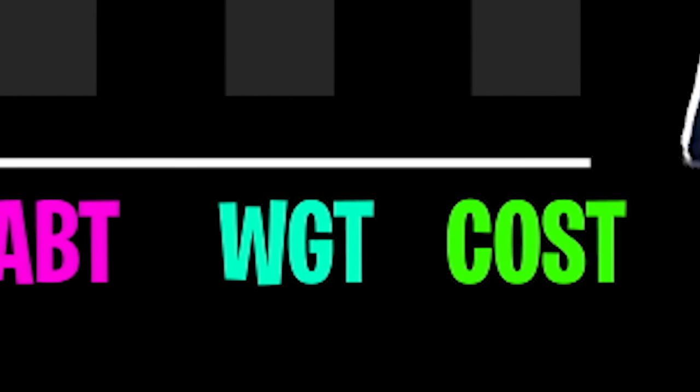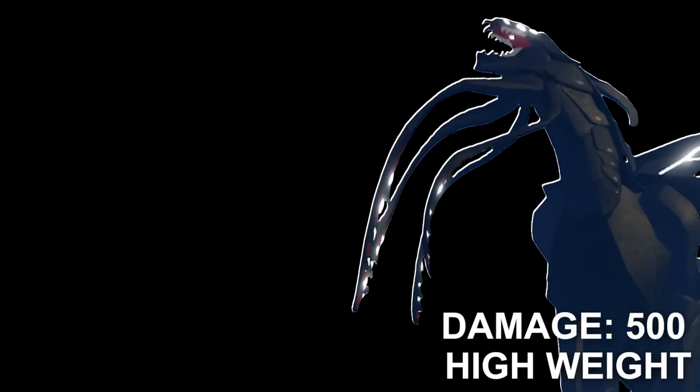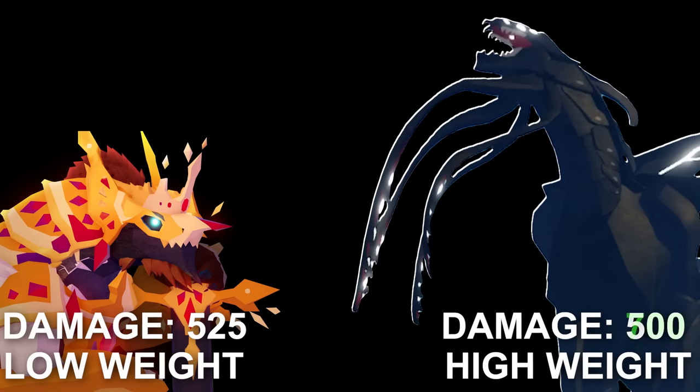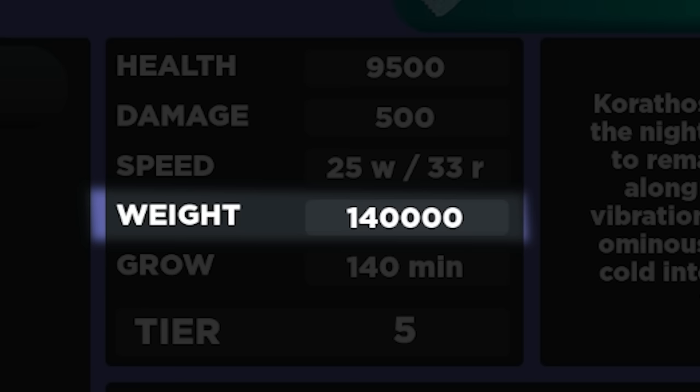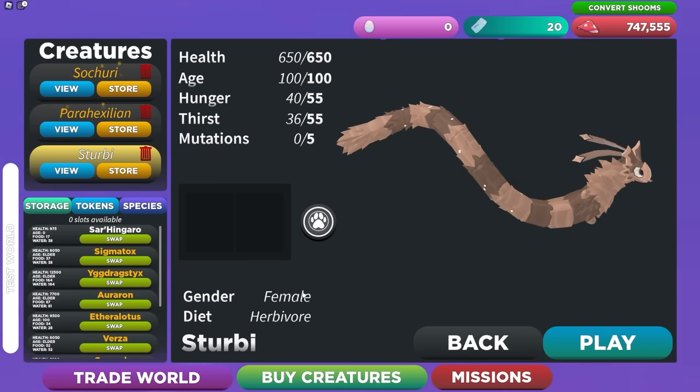Why did I put weight on the stat list? Weight has a lot to do with the previous stats — for example, if your weight is higher than the creature you are fighting, you will do more damage to them and they will do less damage to you. Considering this creature's weight is 140,000, I'd say we can put weight at max.